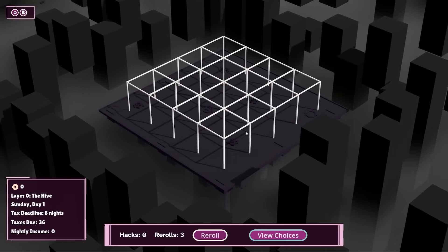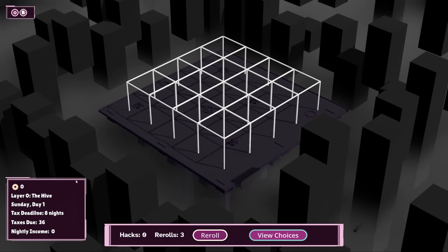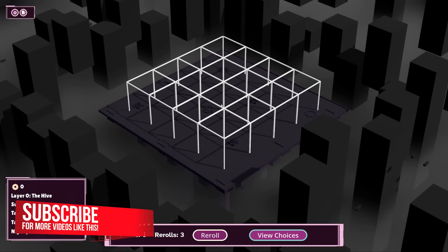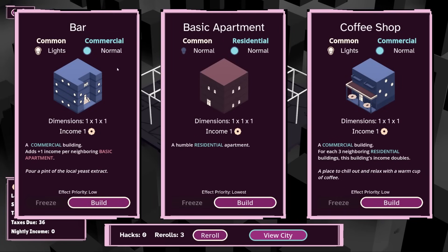We start with this block, and we actually have a lot of options at the moment. We're on layer 0. We can go all the way up to other layers above this. But this is day one — we have a tax deadline in eight nights, and in eight nights we need to raise a certain amount of coinage. There's a bunch of different buildings which we can build in different combinations in order to facilitate building a city.